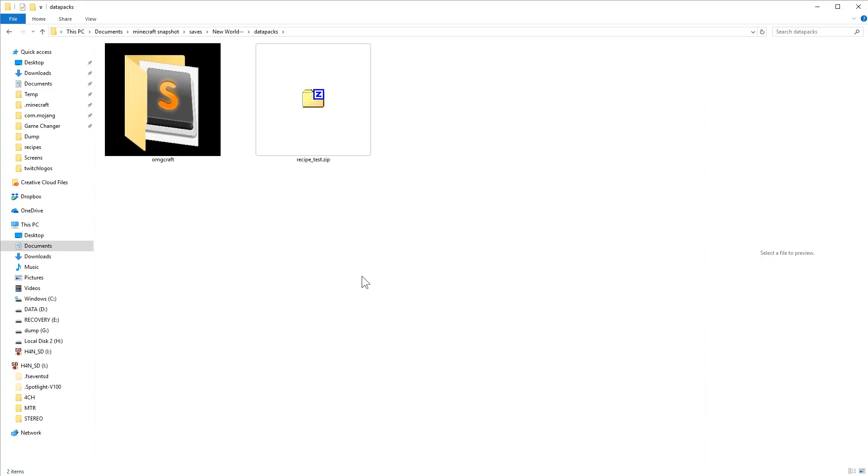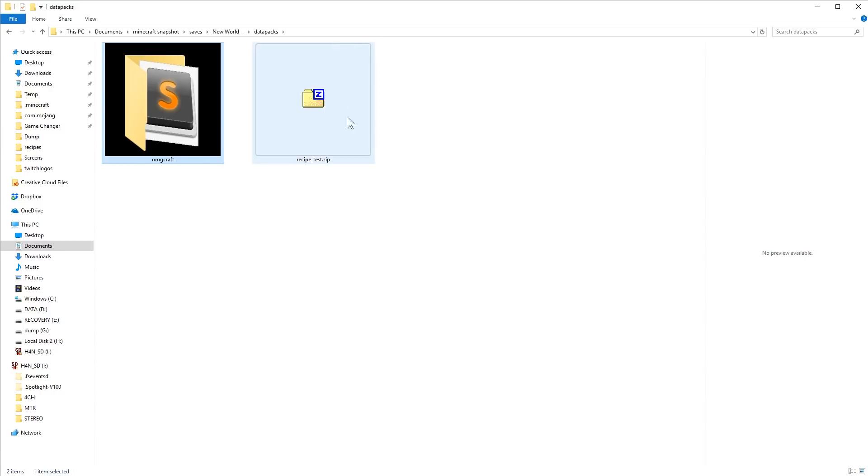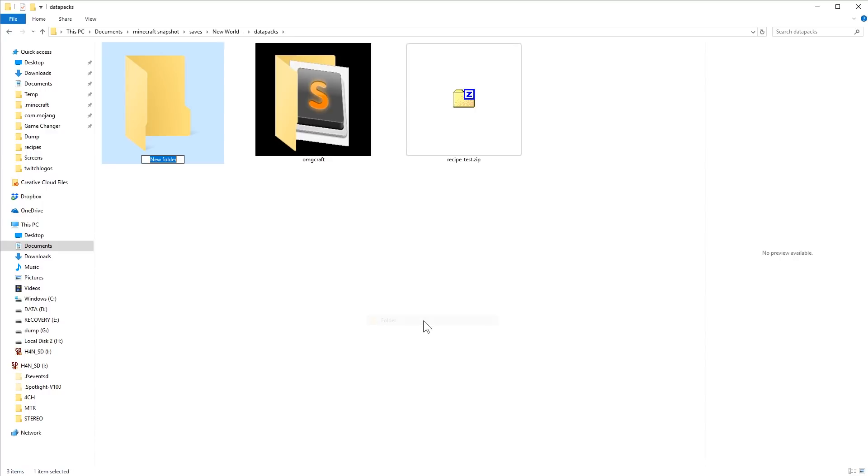Now look for the datapacks folder — that's the folder you want. Go ahead and open it up. I already have two folders inside: one is OMG Craft, which I've been using. If you dig in there and go to Recipes, you can see all the recipes I showed off — the spruce door, birch door, iron door, my XP bottle, and my bush-to-plank recipe. We're going to make all of this ourselves, so head back to the datapacks area. Now make a new folder here — this can be named anything, like 'my best pack ever.'